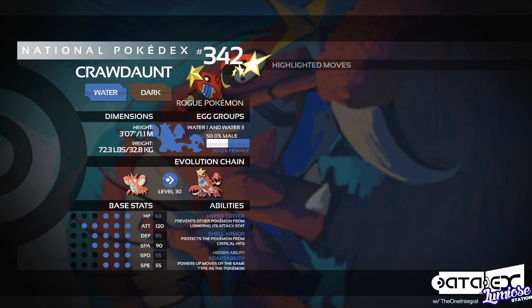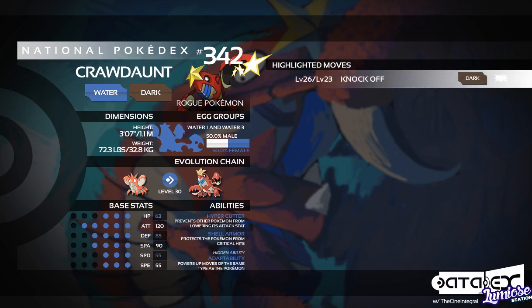Moving on to the highlighted moves for Crawdaunt — because we have Adaptability, a lot of these moves are going to be our STAB moves, Water and Dark type, but there are some other moves that can be useful that aren't Water or Dark. At level 26 in X and Y, or level 23 in Auras, we have Knock Off. Knock Off received a boost in Generation 6, which makes it really very powerful. Whereas before it was only used to get rid of the Pokemon's item, it can now be used to do damage as well, with item removal as a very helpful side effect. So that's certainly a good choice to have on your Crawdaunt.